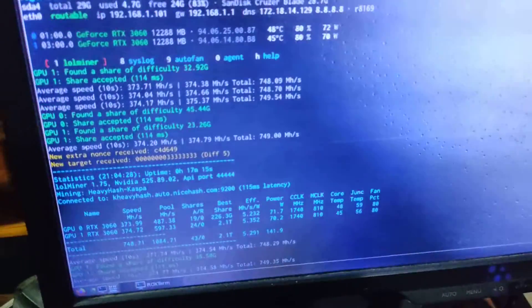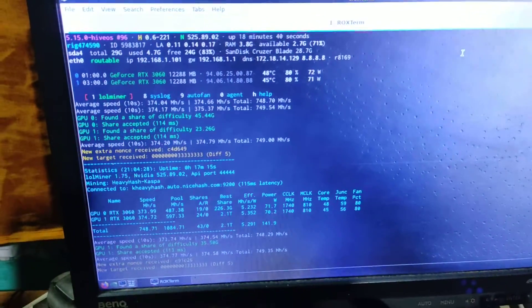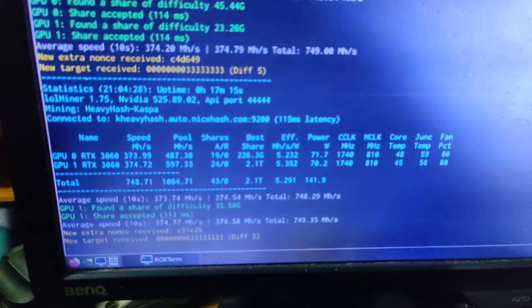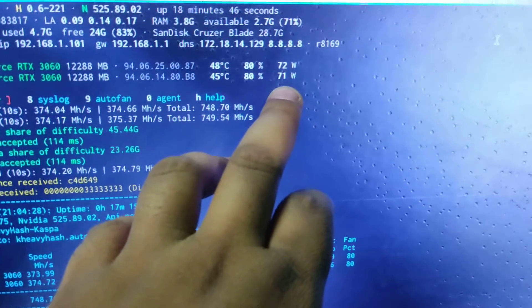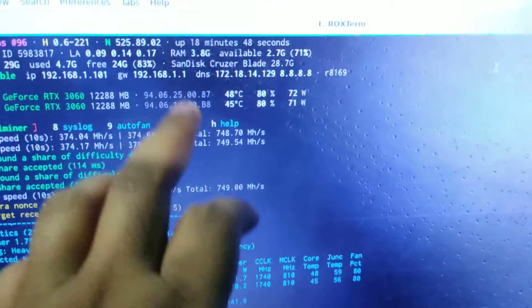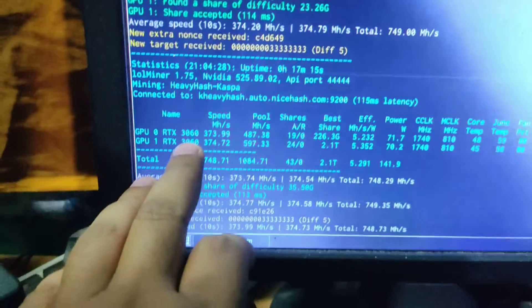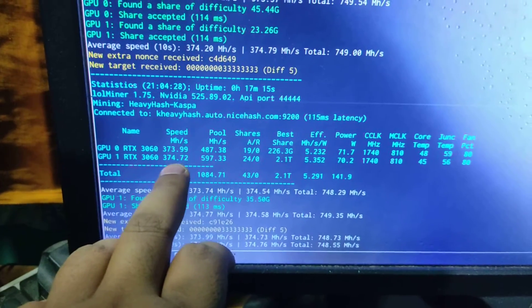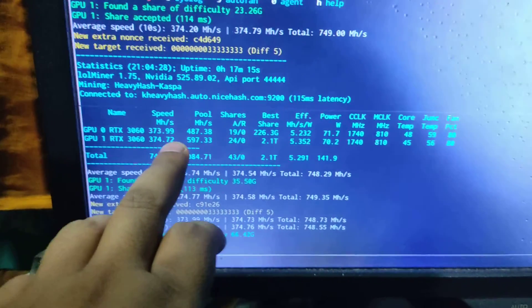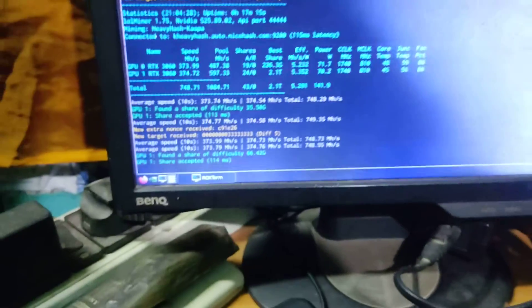Now I've fixed this. As I said, Kaspa is running and it's taking around 72 or 71 watts for two cards. This is the V1 card and this is the V2 card, and both cards are now getting around 373 to 374 megahash on the direct pool in NiceHash wallet.